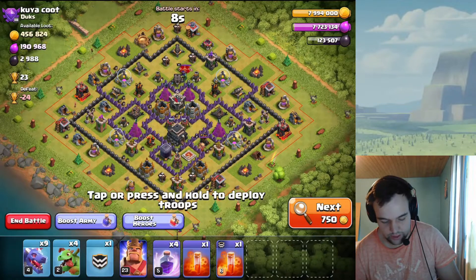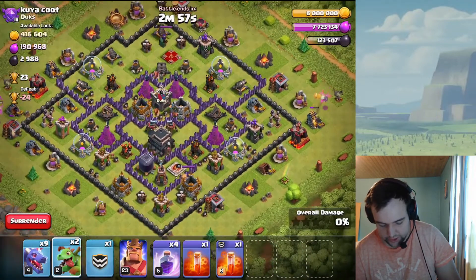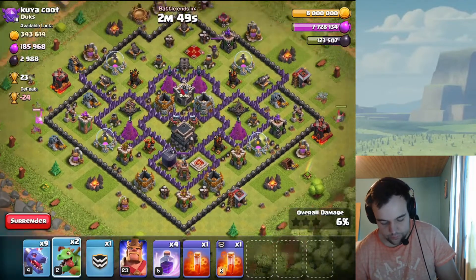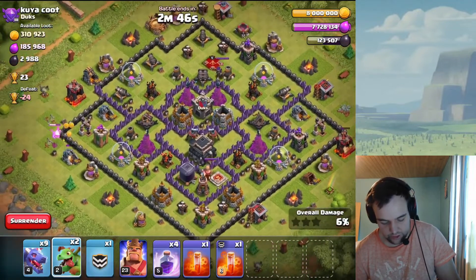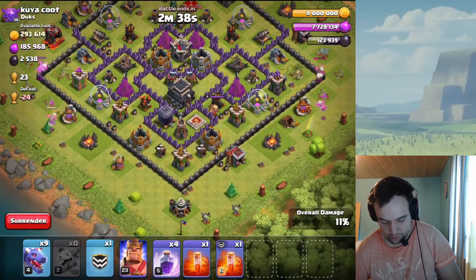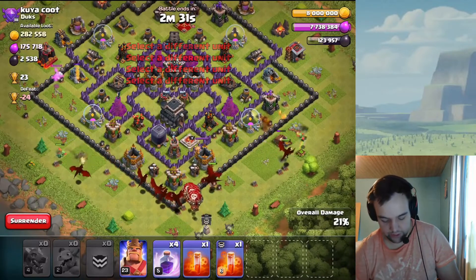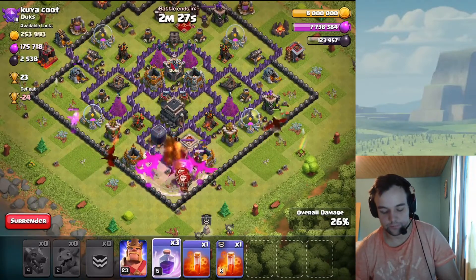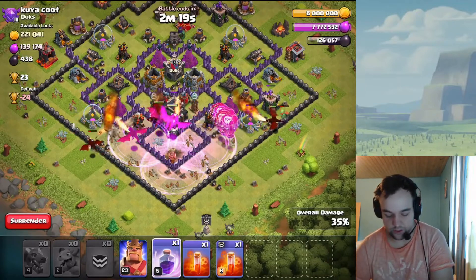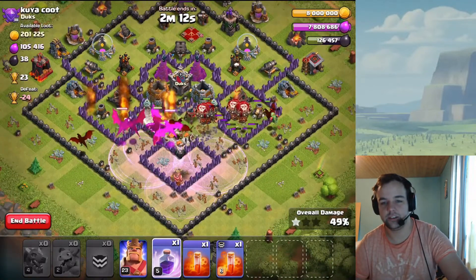Let's go for this base that has 3000 dark elixir. I want to try to get these drills at the sides even though they don't seem to have that much since they're pretty small, but let's go for them anyways. The baby dragons are doing a good job clearing the path into those drills, and then they're actually gonna go there themselves — nice. We're just gonna send our dragons from the bottom and hope for the best. A couple more rage spells to take down these air defenses as quickly as possible — the high level one goes down, the town hall goes down as well. That was beautiful!